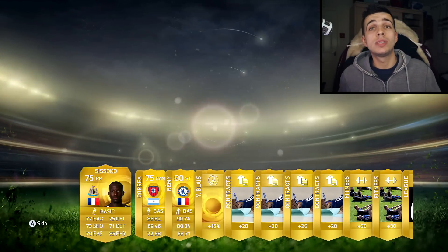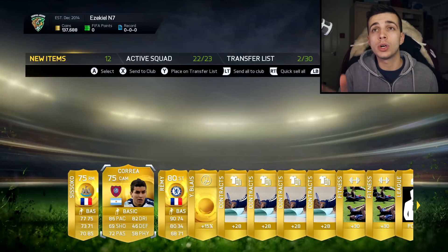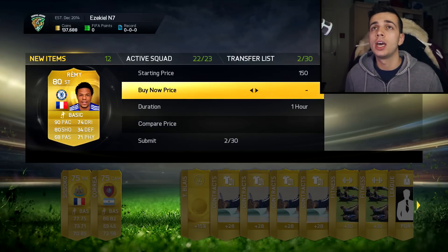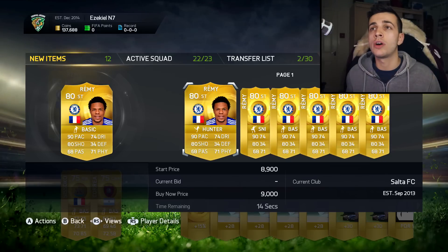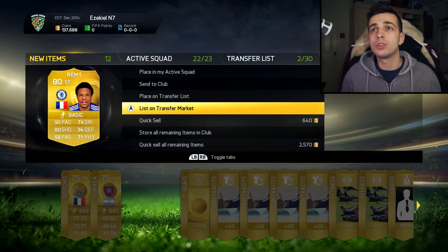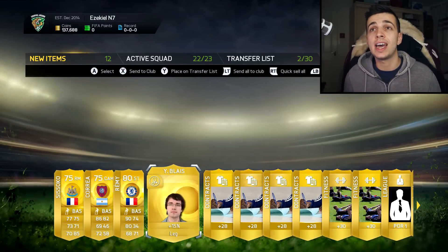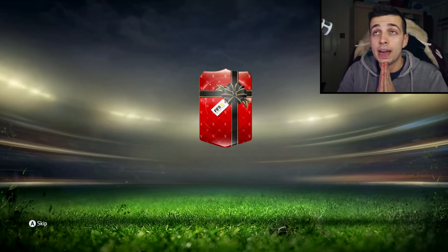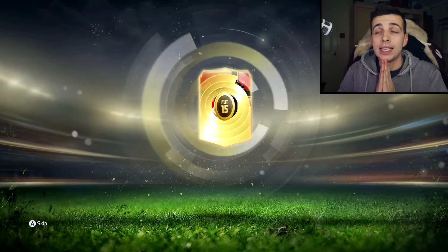We get an 80-rated Remy, who's actually a good player. I don't know how much he goes for, so let me have a look on the transfer market on Xbox. He's going for 9,000... 5,000... 6,000 — so about 5,000. The rest of the pack's probably worth about 5 to 10k. Let's say this pack's worth 15k, so 55k in the bank for the giveaway as an add-on.